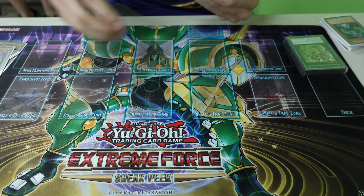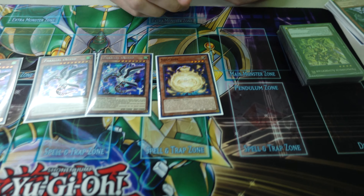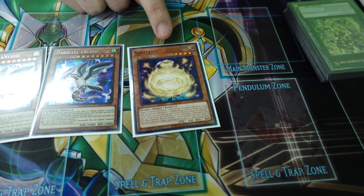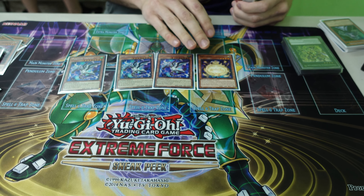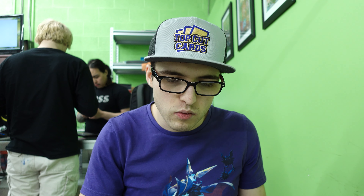Three copies of Parallel Exceed and one Sucky Tama. I was going to play two but my reasoning was: if I summon Sucky Tama and I'm clogged on Subtractions, I don't have to waste my normal summon. I can normal summon Sucky Tama, then special summon Subtractions — this gives me a negate under Albert without wasting my normal summon.